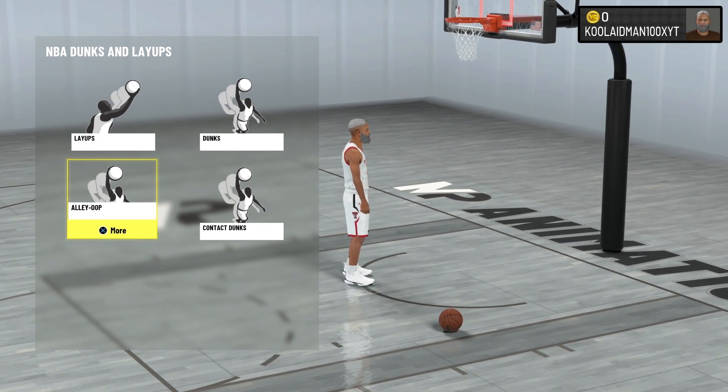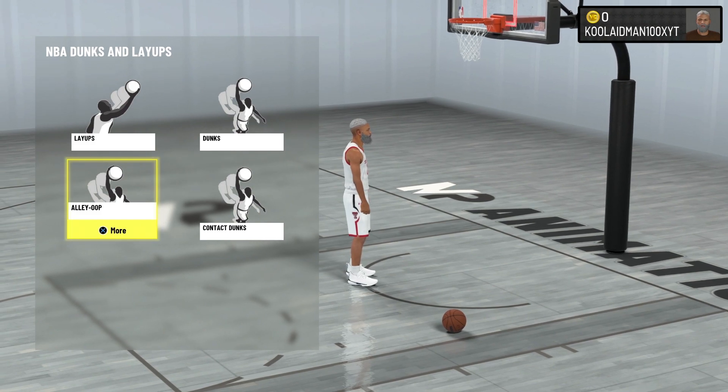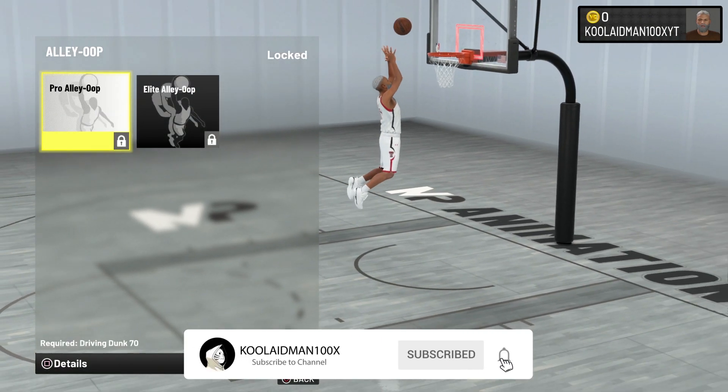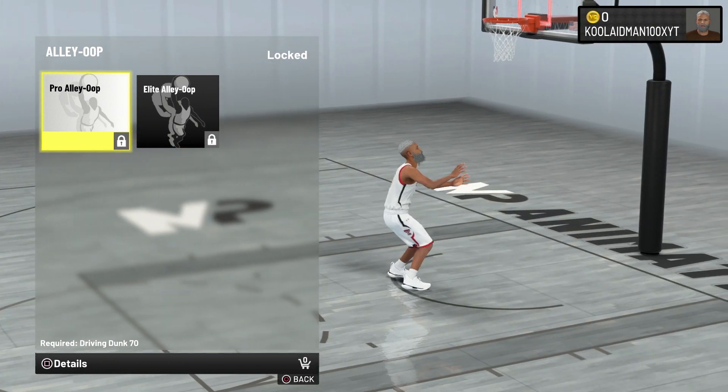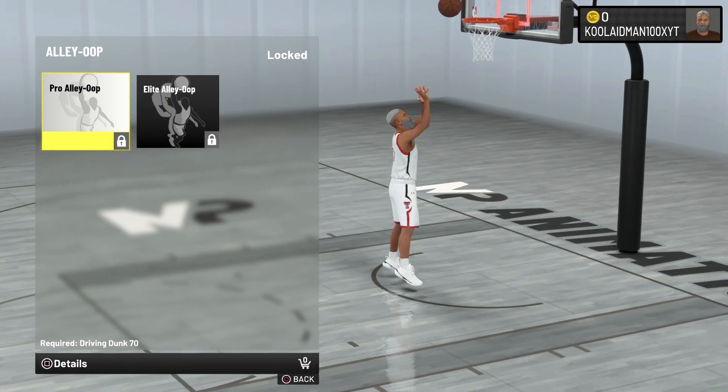So, we're going to be going over the alley-oop, so sit back and relax, we're going to jump into it. There's only two of them, so we're just going through them to see how they look. The pro alley-oop is very self-explanatory — you're going to be alley-ooping to yourself, and have a person throw to you if you want to alley-oop, if you have those dunk animations.